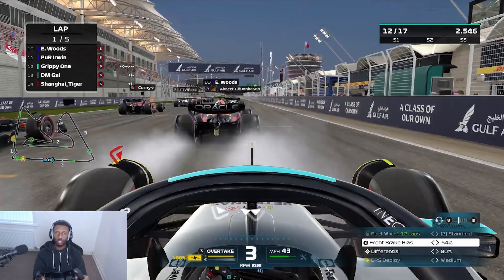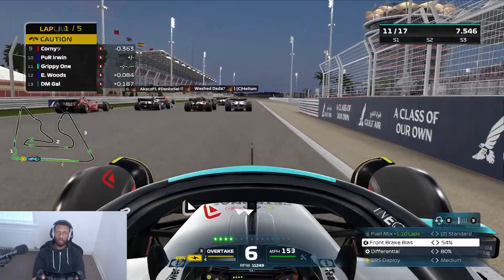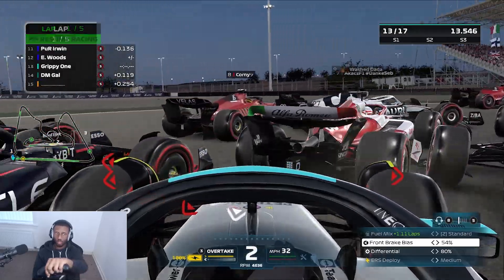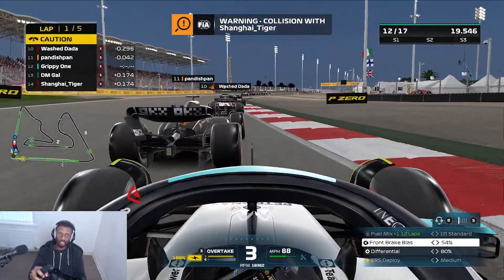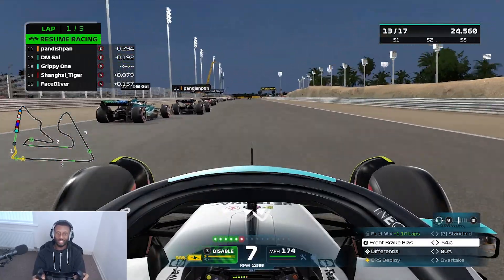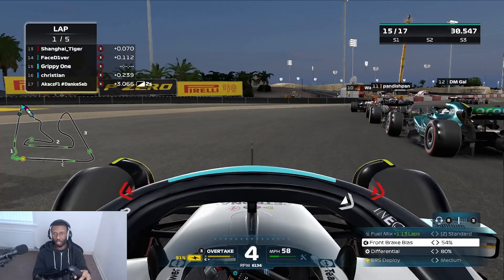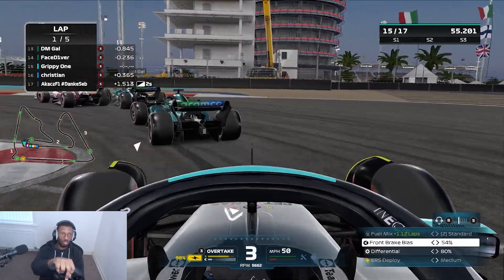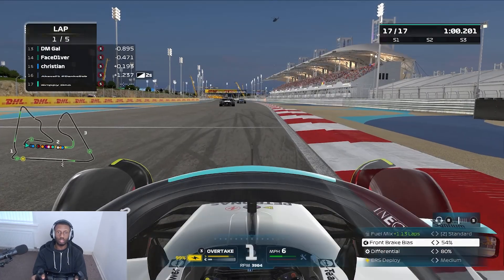Moving on to Bahrain, starting in P12. We get a pretty good start, passing Woods off the line, but going into the first corner Joe Guanyu sends it out of nowhere and ends up taking out his own teammate as we collide with each other as well. Joe again goes three wide into the next corner and gets the benefit from that as we lose a little bit of time. Then at turn 10 we get clipped from behind and get spun around — not a good start in Bahrain.